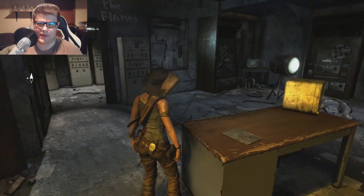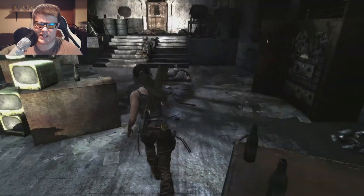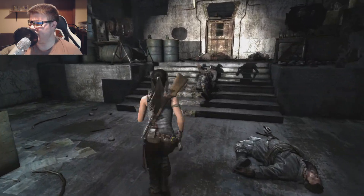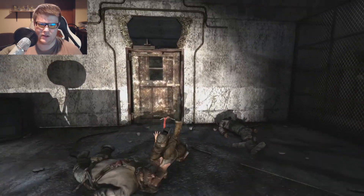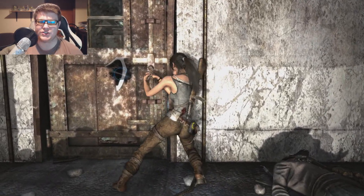Which way am I supposed to go? Probably that way. Let's do some exploring upstairs before we continue on. Hello — fire! Let's pry open this door so I can get fire on that other poster. I don't even think I'm gonna find all of them, but I found two already, so this would be number three.